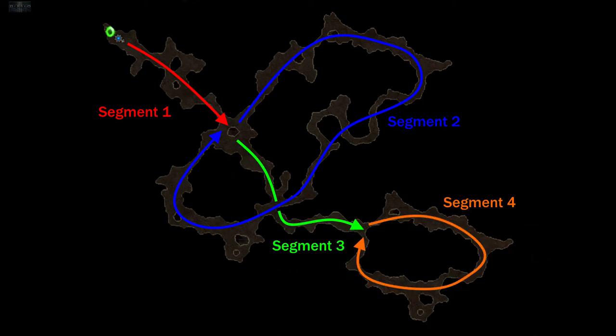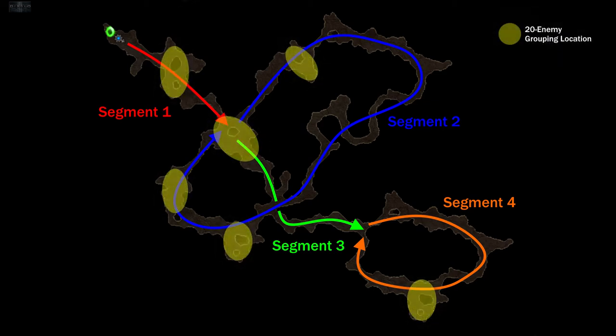Let's take a look at the dungeon map. I've broken the map into four segments. Segment one takes us to the first main intersection; segment two is a large loop back to the same spot; segment three takes us to the next intersection; and segment four is the final loop. There are several narrow passages that can make it difficult to group enemies for the first objective, so a few wider areas should be given additional focus. Get familiar with the map and route so you won't inadvertently kill monsters near these key areas and ruin your attempt.